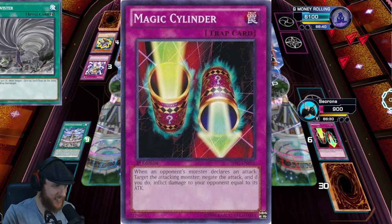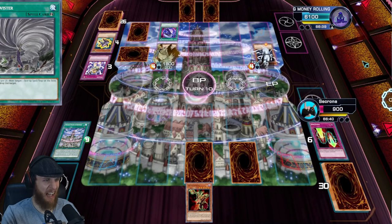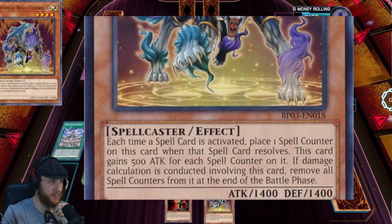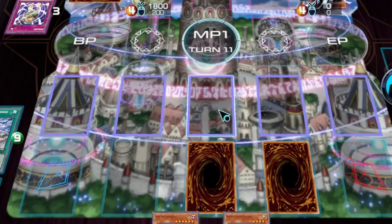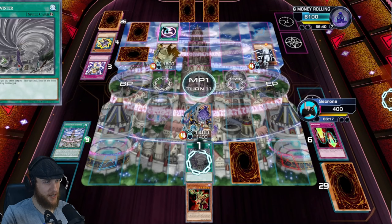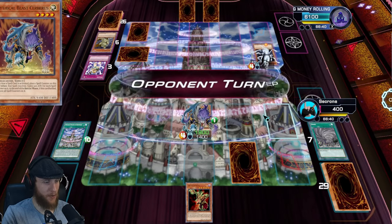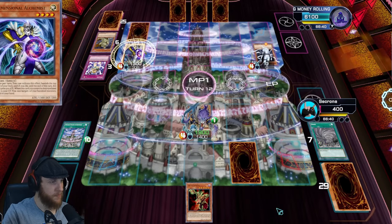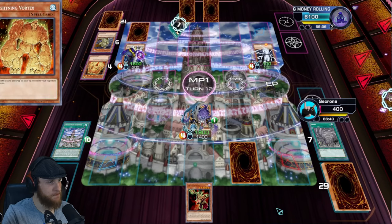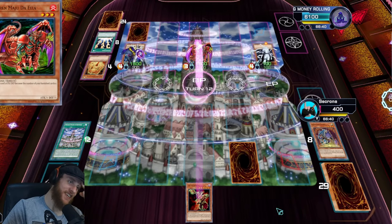Get hit with zero attack — I've been spat in the face. You managed to survive. Interesting. I normal summon Mythical Beast Cerberus. I then activate Twin Twisters, bringing me down to only 400, but getting rid of your face down — I know your monster returns, but it gives me a spell counter and it only loses the counter if I battle with it. I don't intend to — I end my turn. I flip back up Dimensional Alchemist and activate its effect to banish. I activate Lightning Vortex. Well, now I'm just dead. I will normal summon Grand Maju Dezel. And that is game.